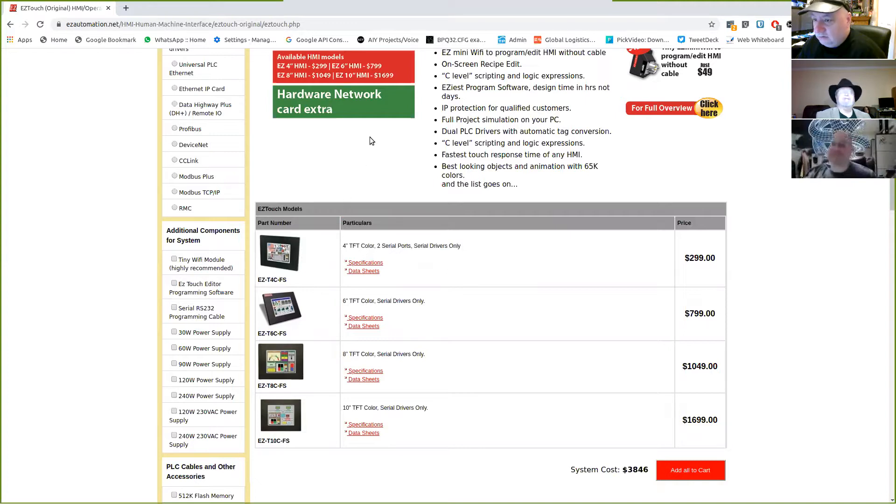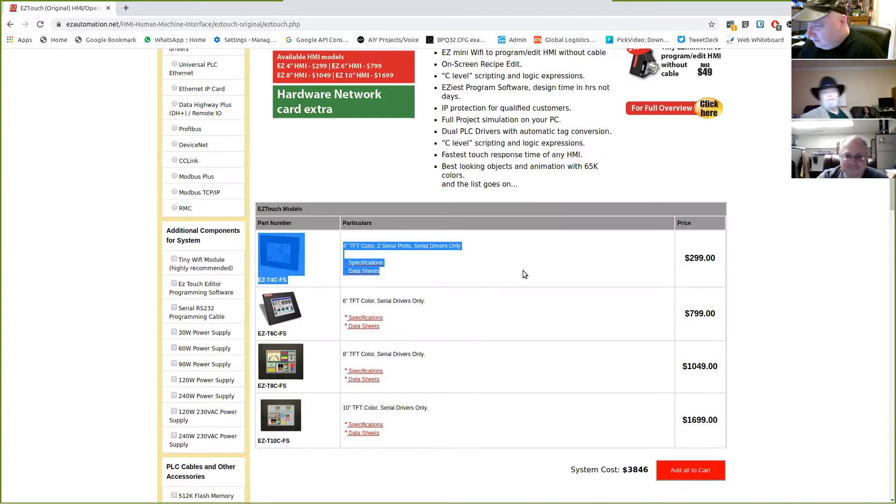I think we lost Ray. We lost Mike too. Oh there's a touch screen — it is a touch screen, and that's an industrial one there, Ray. I don't know what Ray's doing. I don't know what I'm doing. It says it doesn't meet requirements. How do you just pick a color?